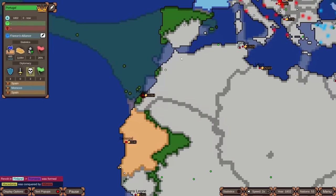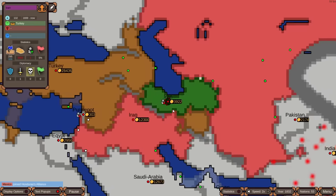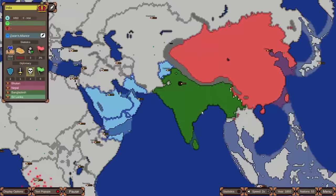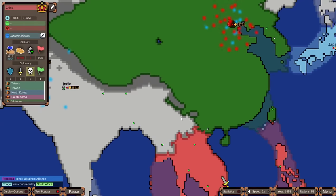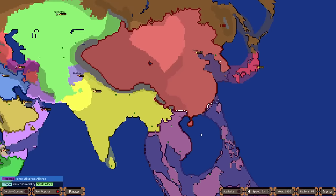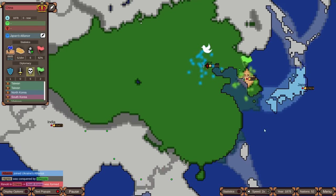Senegal is close to taking out Portugal, who somehow still survives. Iran is alive, protected by a mountain range from Iraq. Finally, the great India-China war has begun — it was about time. However, Indonesia attacked unexpectedly. If Russia attacks from the north, they might cause significant damage. China is looking like the Qing dynasty — very thick — and now South Korea has popped out of them.